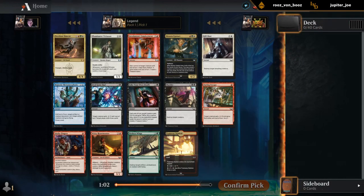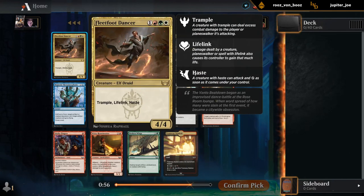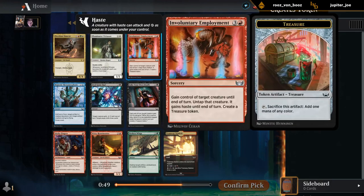Pack one, pick one. Opened a pretty sweet rare — Fleetfoot Dancer. Quite powerful, three colors of course, not the easiest to cast necessarily. What else do we have? Virtuoso — pretty decent card if we can combine it with some auras or pump spells.